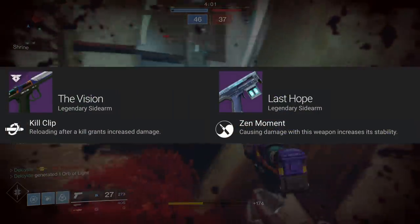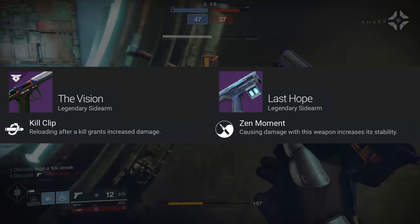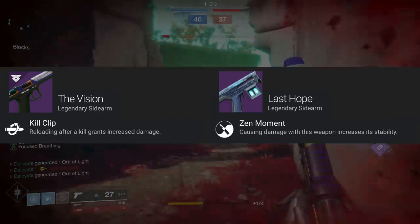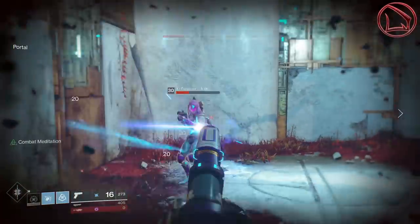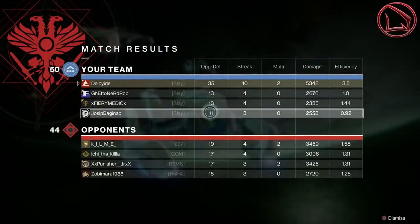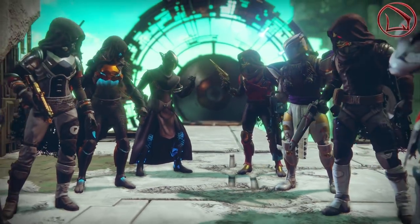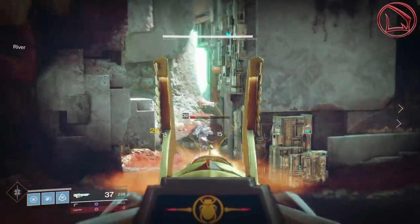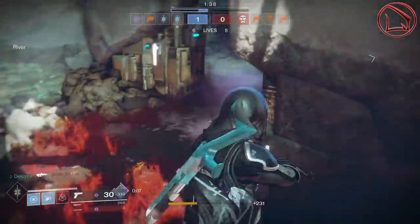As I said before, the Last Hope has the intrinsic perk called Zen Moment, which states that causing damage with the weapon is going to increase the weapon's stability, whereas the Vision only has Kill Clip — and although Kill Clip increases the weapon's lethality, it doesn't do anything for the weapon's shot rhythm. In this respect, the Last Hope is going to have a massive advantage here, because as soon as you happen to get even a little bit of damage, Zen Moment will proc, and that essentially means you're going to hit more headshots, the recoil is going to be less, the overall stability is going to be more, and that really dictates you're going to hit a lot more critical headshots, getting that optimal TTK much more often.